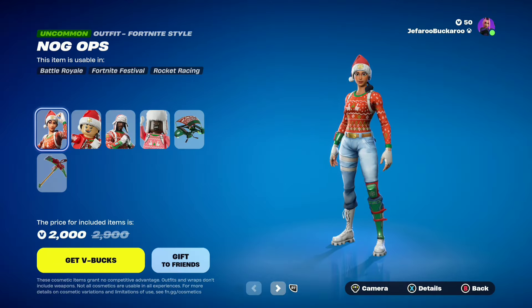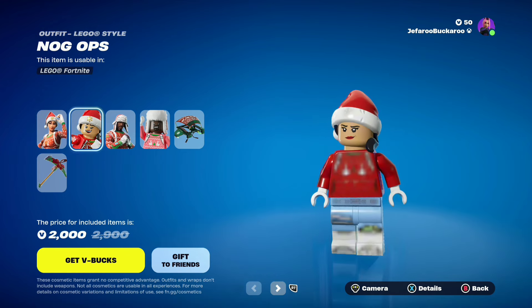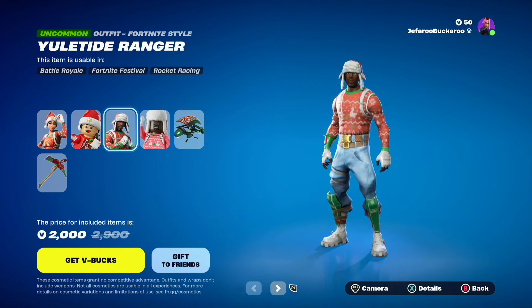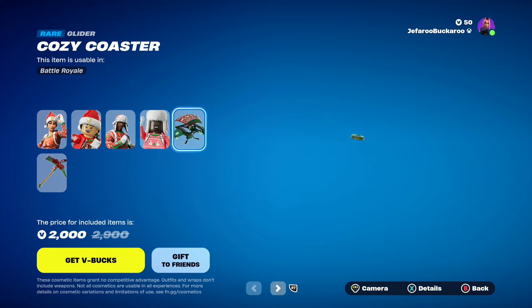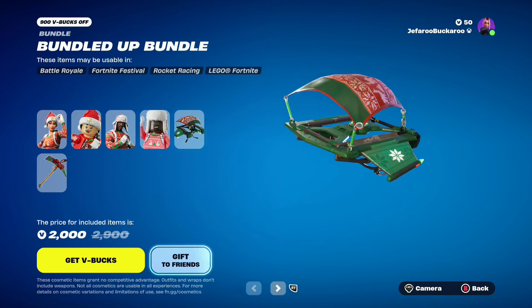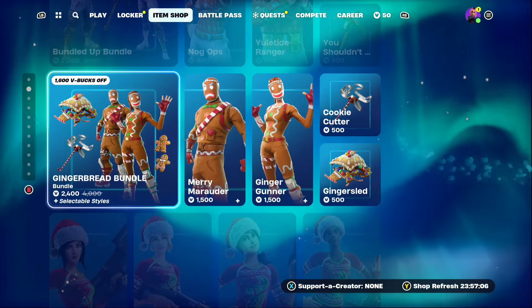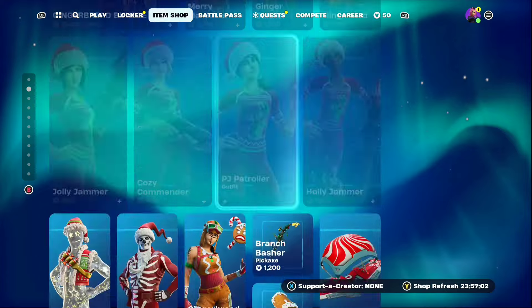Then we have the Winterfest pack, with Nog Ops back with her Lego style. Then we have Yuletide Ranger back with his Lego style. Then the Cozy Coaster glider. And the You Shouldn't Have pickaxe. Then we have all of the Gingerbread skins still, so make sure to get them if you want.